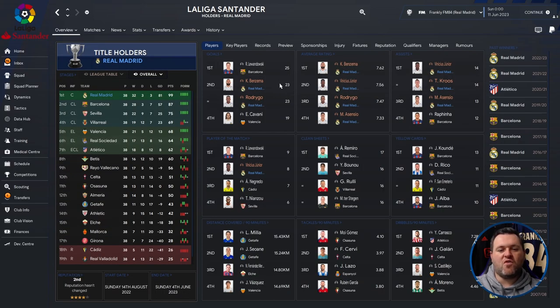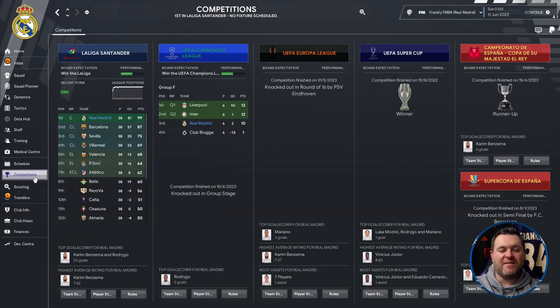On the Real Madrid profile screen: Karim Benzema was top scorer with 23 goals, and Rodrigo also got 23. Benzema had a 7.62 average rating, Vinicius Jr 7.56, Rodrigo 7.47, and Asensio 7.33. For assists: Vinicius Jr and Kroos both had 14, Asensio had 13. Eight player of the match awards went to Vinicius Jr. No disciplinary issues in the bottom stats.